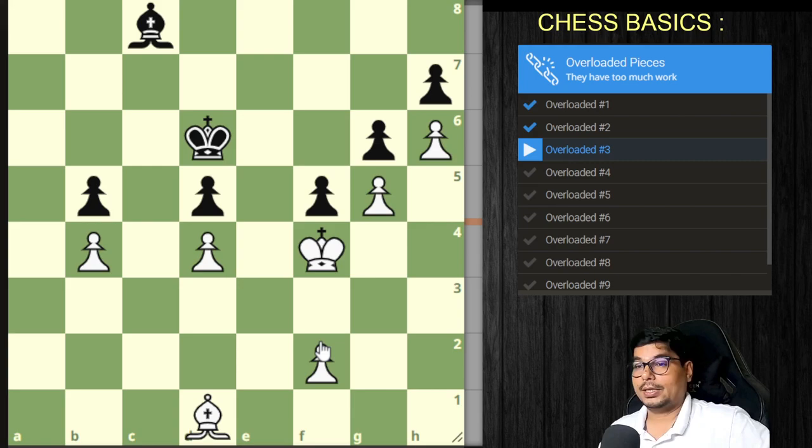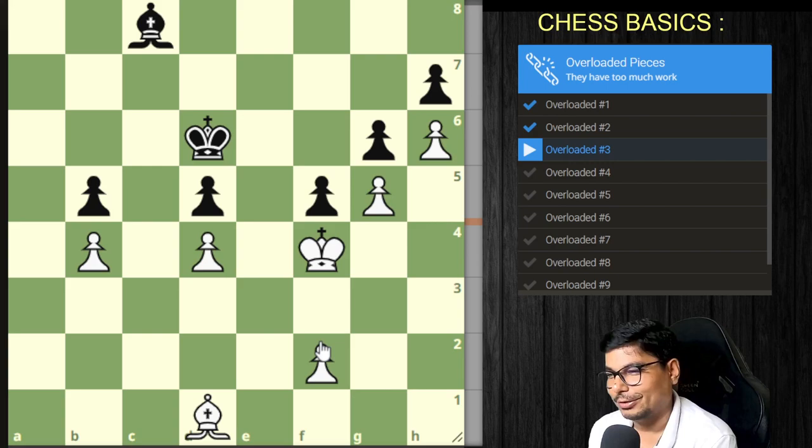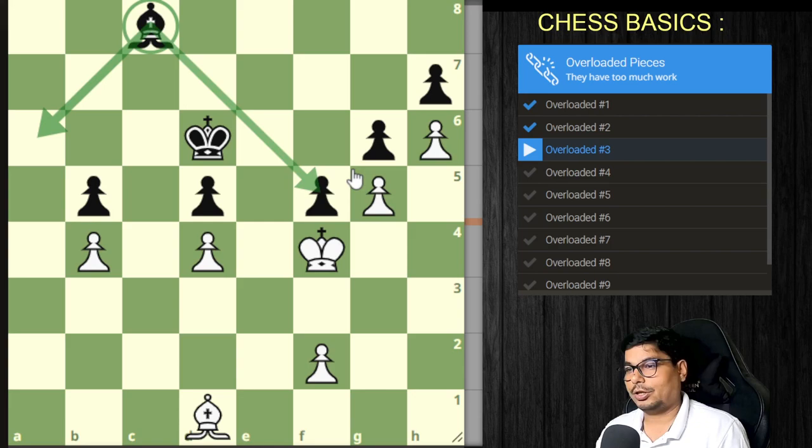How can you get a winning position in just four moves? You need to find out which piece is overloaded. When someone explains it is easy to see, but can you spot it yourself? Let us look at the bishop — it is defending this pawn and two diagonals, but it is slightly inactive because the pawns are not white.